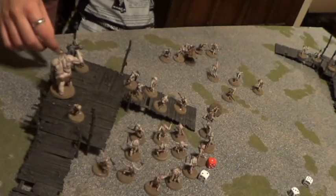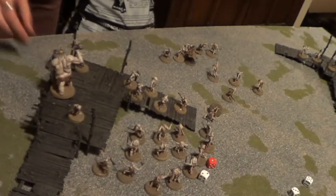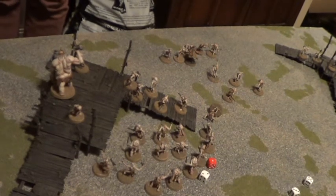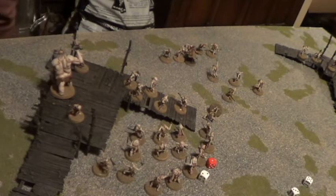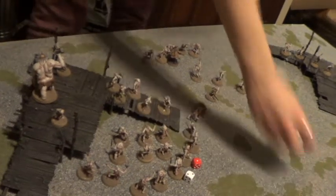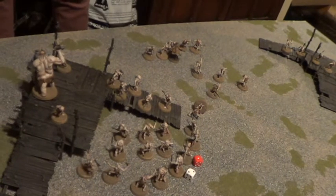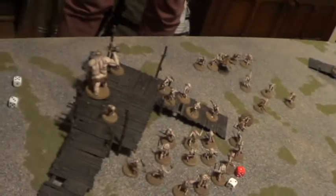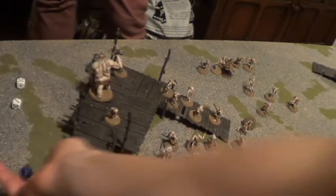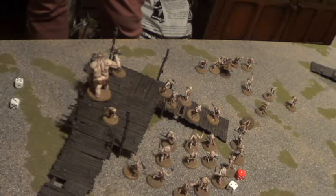I've just checked the rules and Gandalf basically gets pushed off that platform, but because the fall is less than his height, he doesn't suffer any damage. So you just strike him as normal now. Both of them get two attacks — and you cause a wound. So now Gandalf's going to try and use another Fate Point, and he successfully does it.